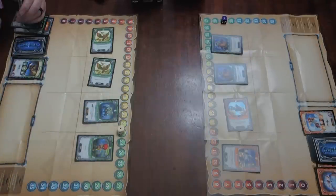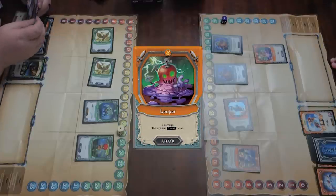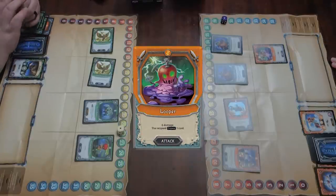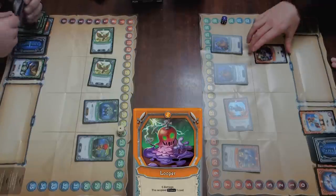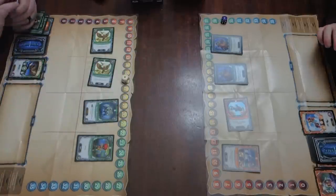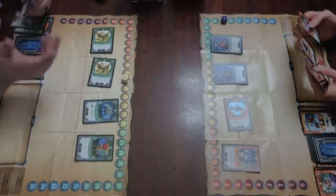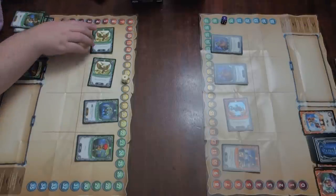I'm going to play a second Kreeble Infiltrator. And I'm going to play a Looper, which does six damage and makes you draw a card. That is an attack card — I have finally attacked. You can draw a card, but it does six. That brings you to 16. That means I am done.